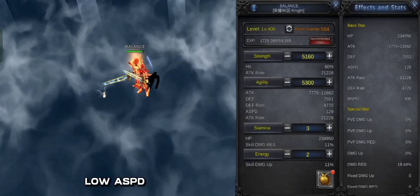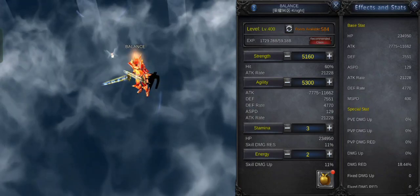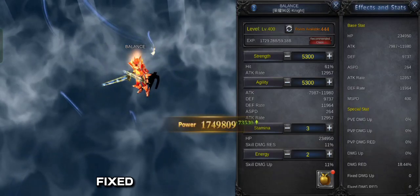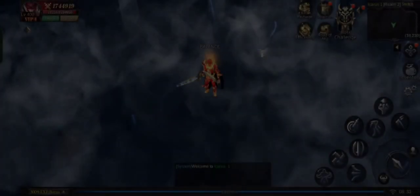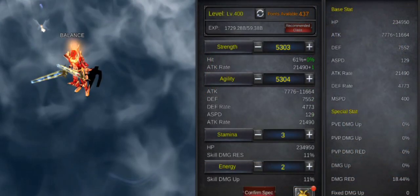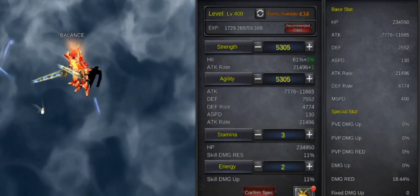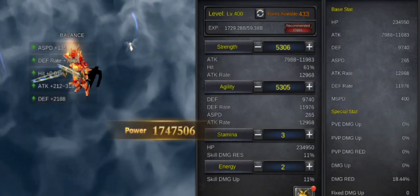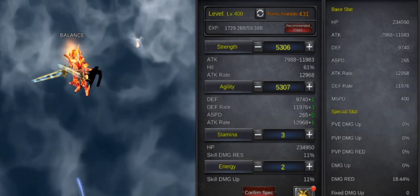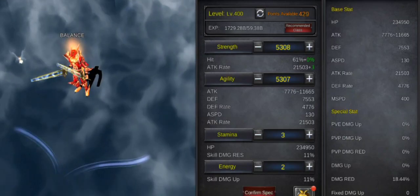When we added points in agility, the attack speed decreased, so you can't just randomly put any amount of remaining points in your stats. Now our attack speed is fixed. To increase your attack, the stats with the higher points is where your attack comes from. When you add more points in STR, your attack will increase, as well as your hit percent and attack rate. When you add points to agility, your attack, death rate, attack speed, and attack rate will increase. But because there is an attack speed bug, you cannot have higher points in agility than STR.